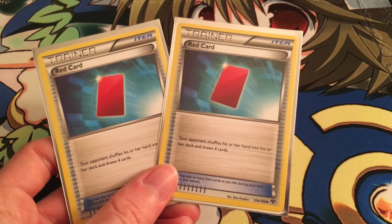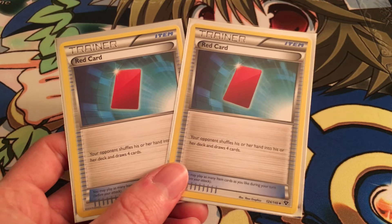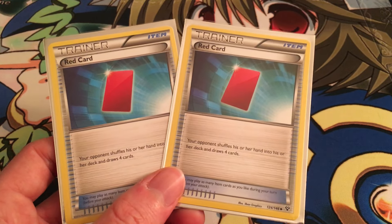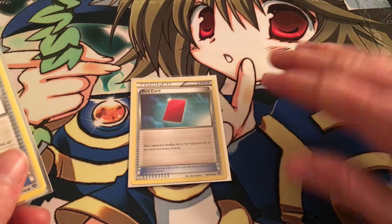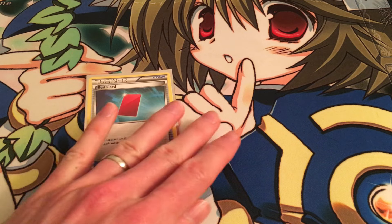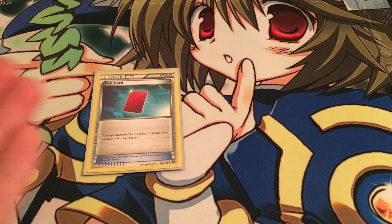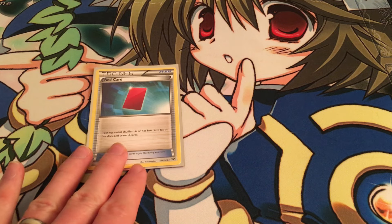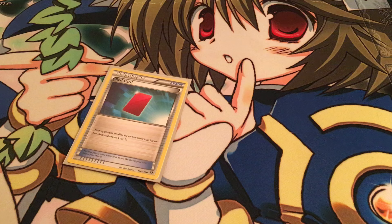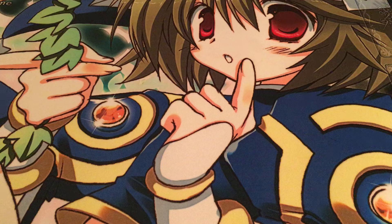We do have two Red Cards. These are kind of Skyla bait, but because we have a little difficulty controlling our opponent's hand size sometimes and can't always count on Battle Reporter, we have Red Card to shrink our opponent's hand. Consider you fire Octillery's Abyssal Hand and then get the Red Card: we just drew up to five, and Red Card puts our opponent at four. If we draw Red Card with Octillery, we'll go up to five, play it out so we're at four, and our opponent goes down to four as well. Just one more way to hand-match.